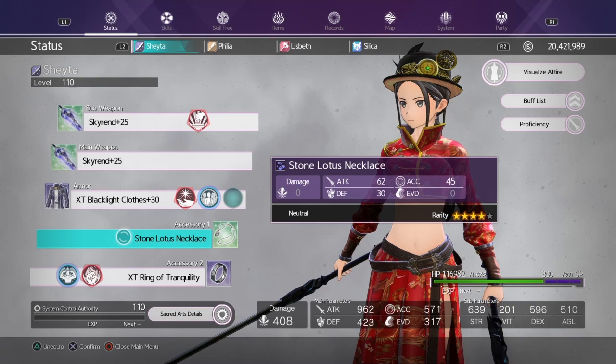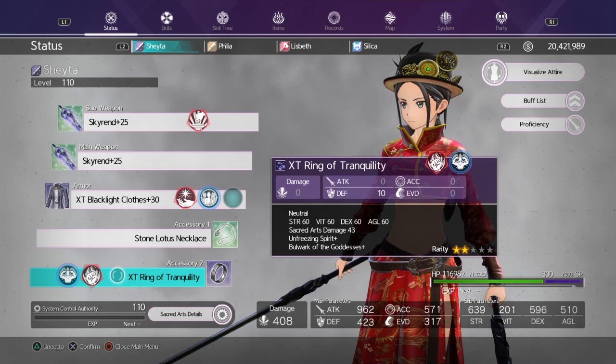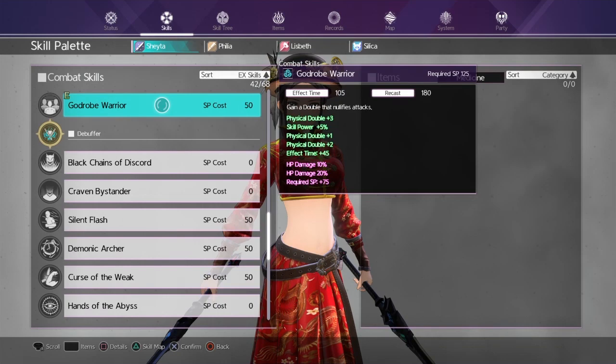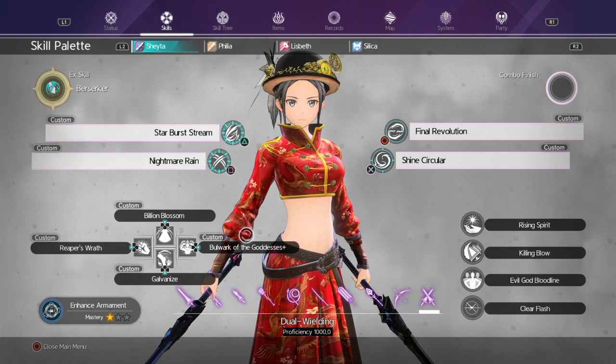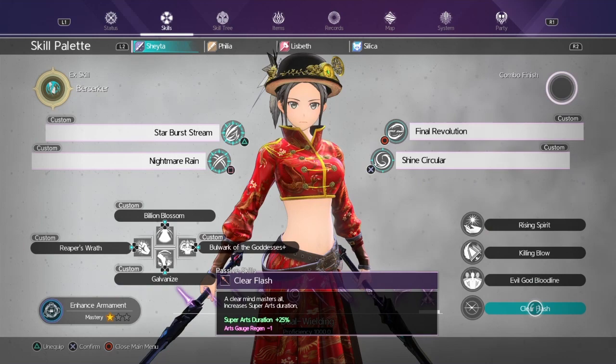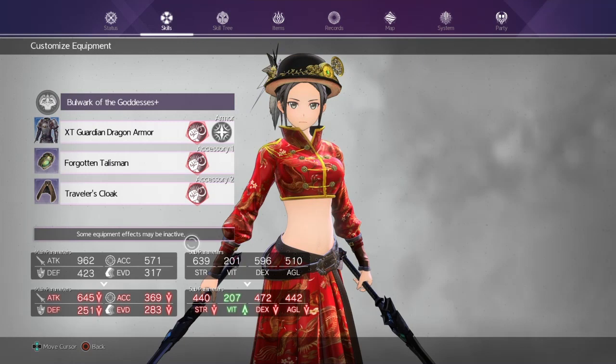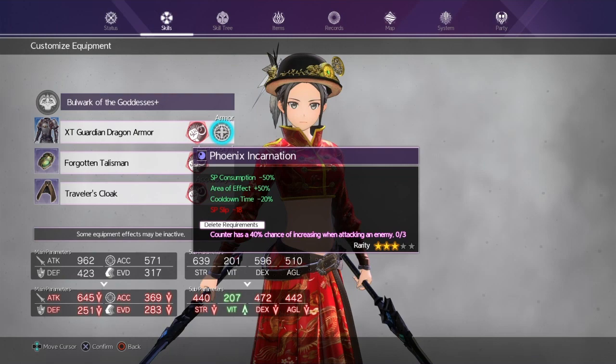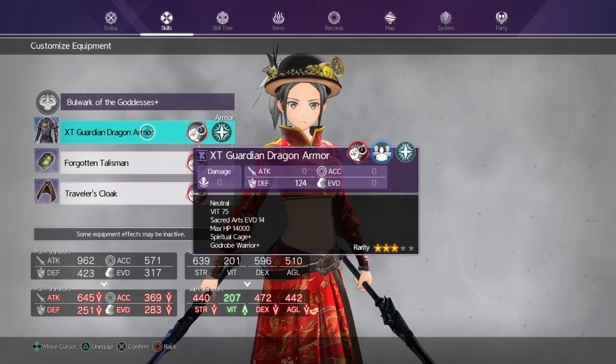For these slots you can still use regular Stone Lotus. This slot you can still put the regular Ring of Tranquility for your Bulwark. Everything else here is pretty much still the same. God Robe I recommend for Kobold Lure, as you will need that against his minions — but usually just a Reaper's Wrath. Passives: Rising Spirit, Killing Blow, Evil God Bloodline, and Clear Flash for more superhard duration. You can get a new Guardian Dragon Armor from these chests — it also comes with a passive cooldown time. I recommend putting this incarnation on it as well so you can get your combat skills back faster.